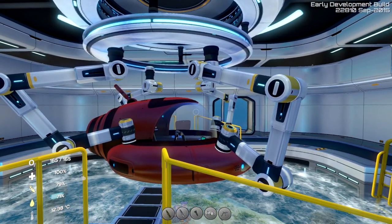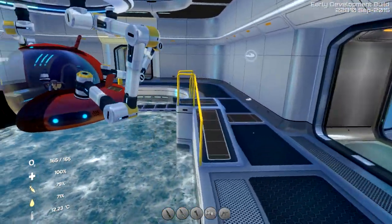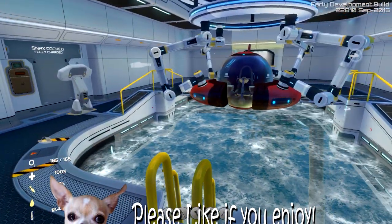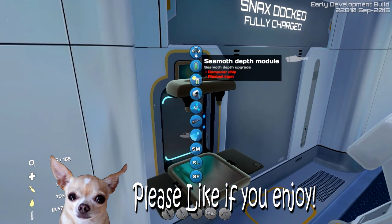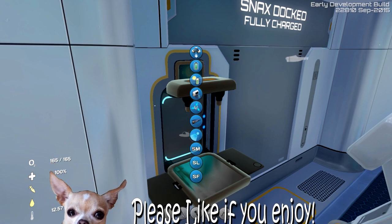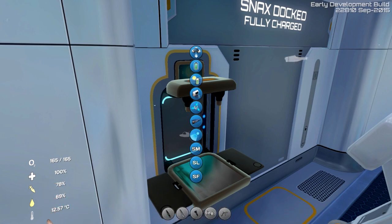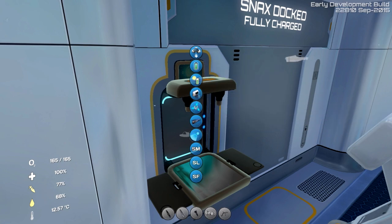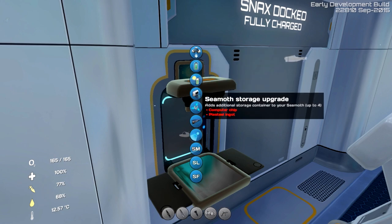I've shown you how you can color the Seamoth and put your name on it — for example, this Seamoth is called Snacks, in black letters, you can kind of see it behind the arm there. Previously I showed you the Seamoth depth module, the power module, the solar charging module, and the storage upgrades. So really they only had these four, and you could put one of each, a bunch of storage modules, or any combination you wanted.